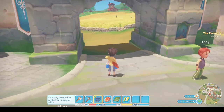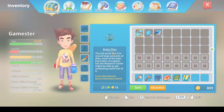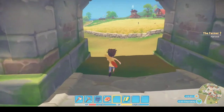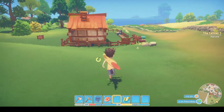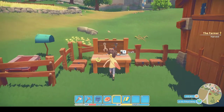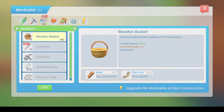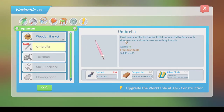What do I need — wood or stone? Let's do this recipe first. Umbrella — let's go have a look at what that is. It tells you 'new' at the top when you unlock something new. 'Most people prefer the umbrella hat popularized by Peach; only dreamers and visionaries use something like this.' So it gives me plus seven to attack and it goes on my head. I do have the resources but I'm not going to make it — I'll save that for a mission.